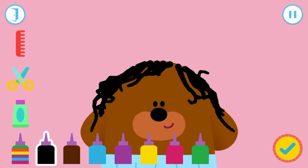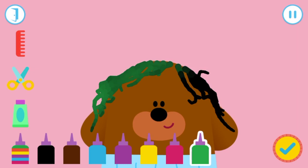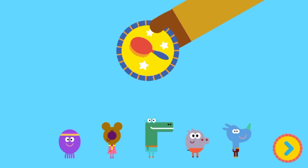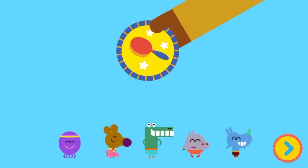Click the tool you want to use. Dye Dougie's hair, hmm? That looks fantastic! Well done, Squirrel, you've earned your hair badge.